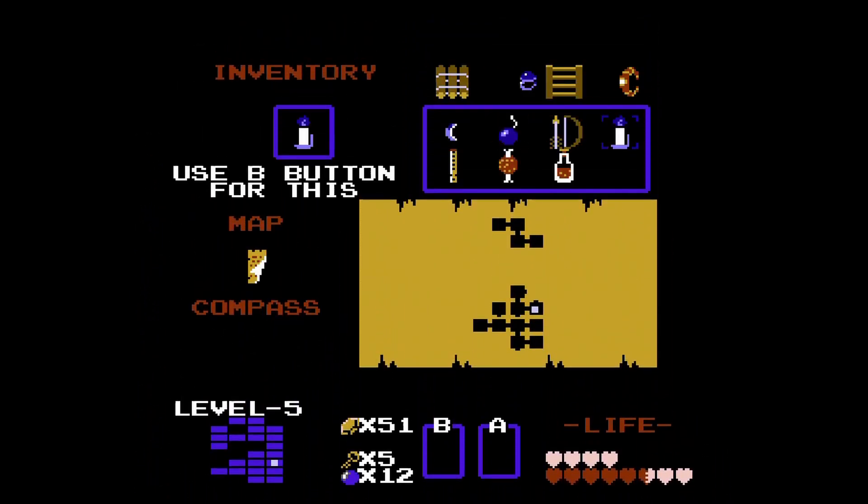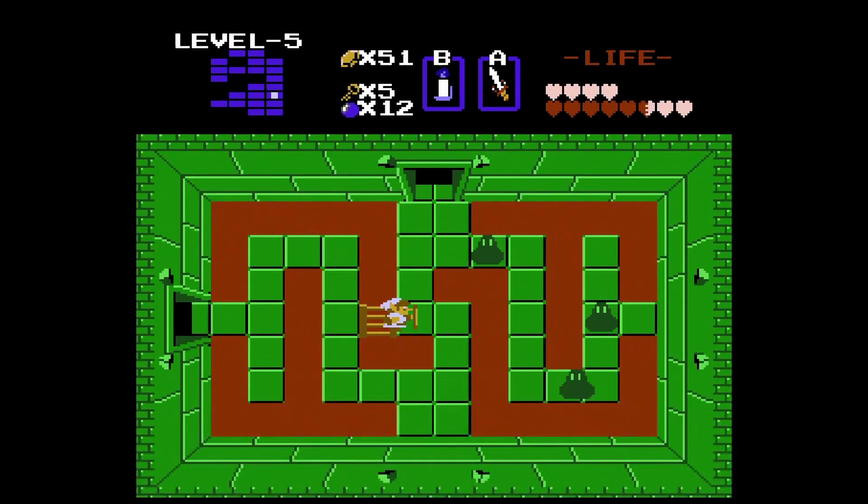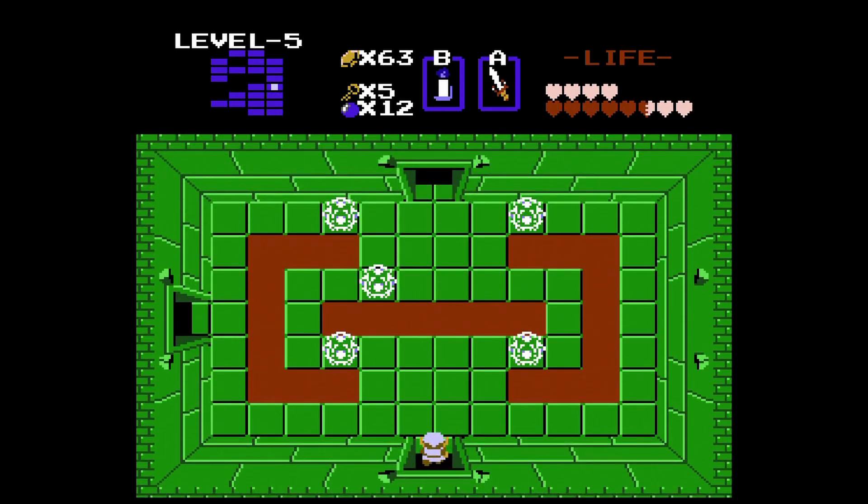Here's the room where we were at with the three Dodongos — now we want to go right. We got a pretty easy room with some Zol. If you were close to 100 rupees when you first entered the dungeon it might be worth killing some of the enemies in this area instead of going outside, because a lot of these enemies — Pols Voice and Zol — just drop rupees anyway. So if you're close enough to 100 it's worth staying in the dungeon.